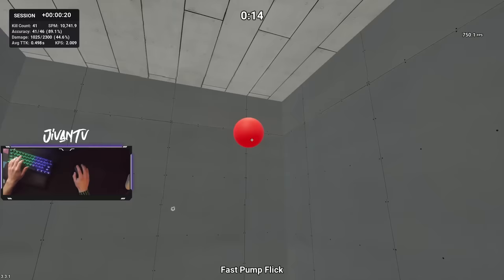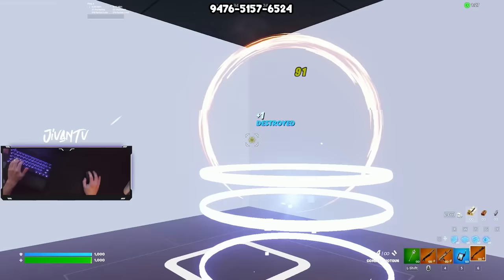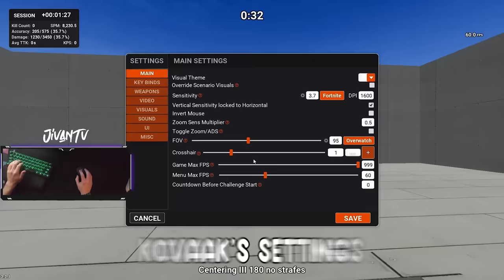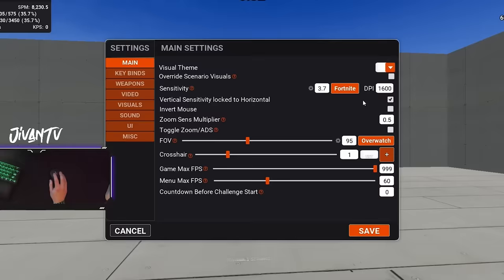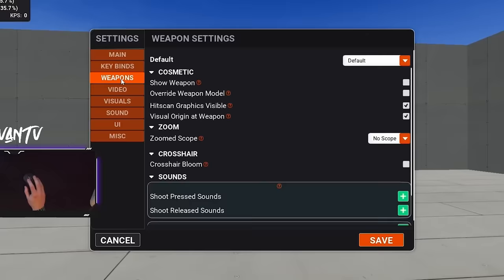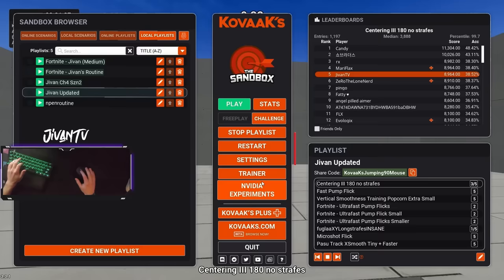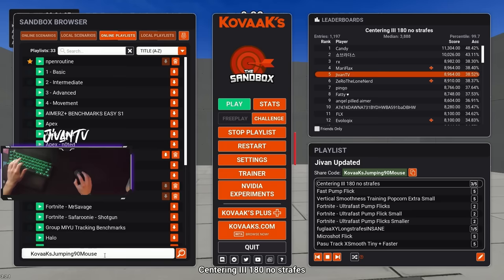If you're struggling with aim, spend your time in Kovacs. If you're a controller player, maybe do 1v1 aim duels or any aim trainer in the game. My Jivin's practice map also has a ton of aim training drills, and I linked all those Kovacs drills down below. Here are my Kovacs settings: I always make sure to hide the weapon because we don't play a first-person shooter, so there's no need to see it. To load my playlist, copy the share code from the description, go to online playlists, and enter the share code there.